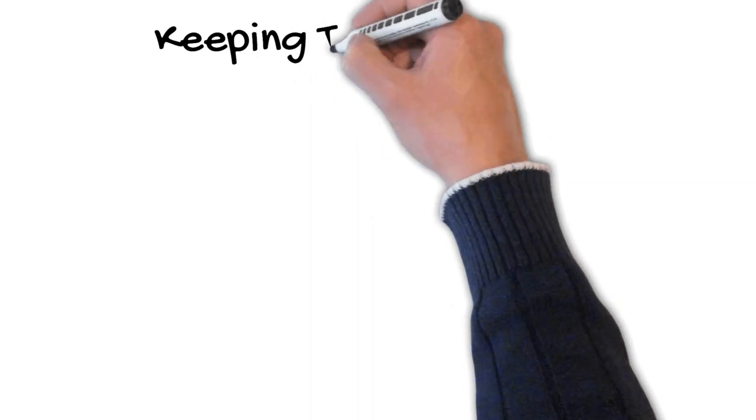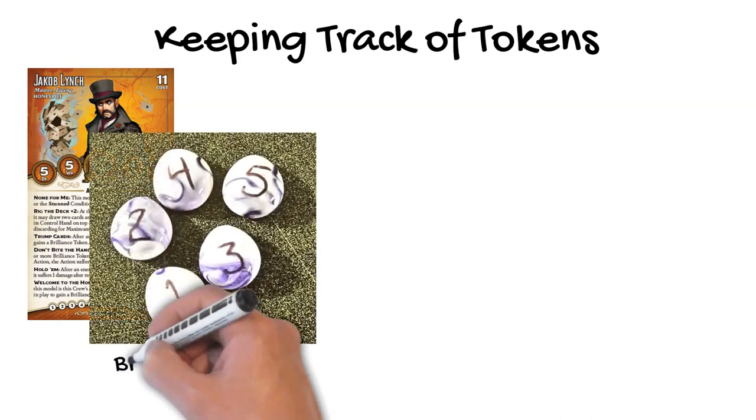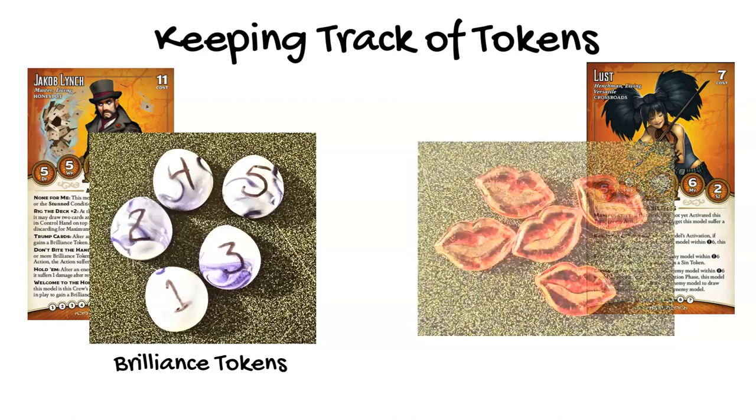The third way of dealing with tokens is with a physical token of some kind. These numbered aquarium rocks serve as Brilliance Tokens for Jacob Lynch and his crew, while these little plastic lips serve as Sin Tokens for Lust, one of the Crossroads Seven. It's always more fun if your tokens thematically represent your crew, but when you're just starting out, make them out of paper or felt and get to playing. Tokens do not necessarily go on the playing area by the models that carry them, but you may do so if it doesn't clutter the board or become a hindrance to gameplay. You may be better off placing them on the model's cards beside the playing area, but that's between you and your opponent.